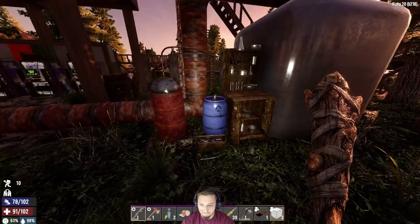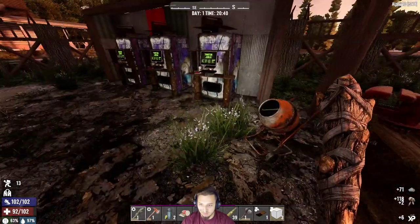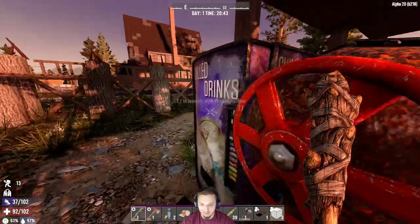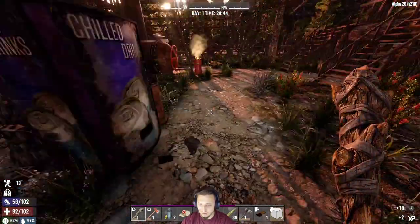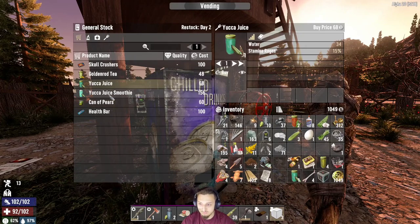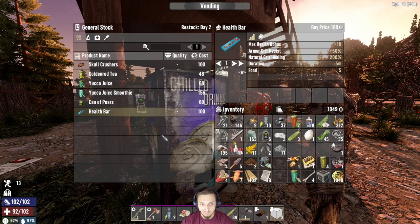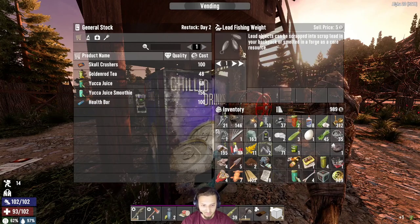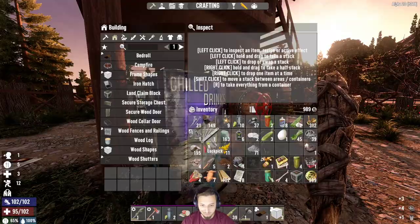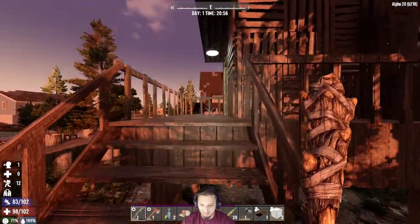Alright, we're going to loot up this place. In Darkness Falls you can build in the trader, you can break stuff in the trader, and the zombies can get in and kill the trader. The trader also has a bunch of guards, which are nice to help out, but they're not very good with their aim. We're low on food, so I'm going to grab this can of pears. We made it through the majority of the first day. We did get smacked up a little bit, but I think we'll be alright — let's do it!